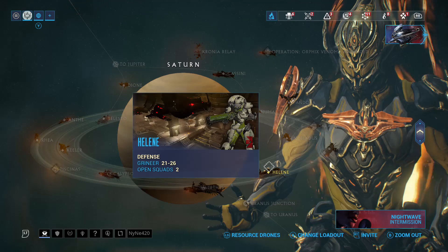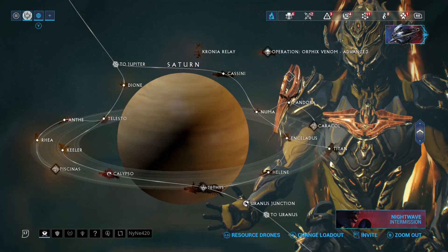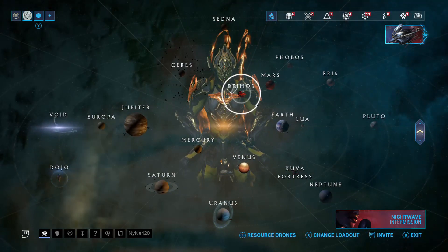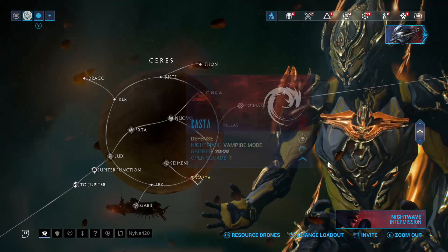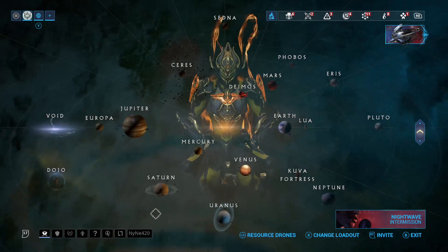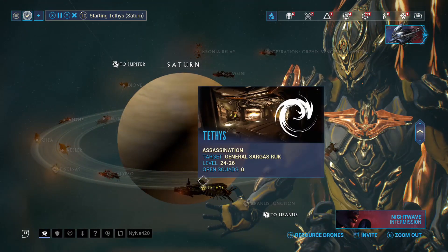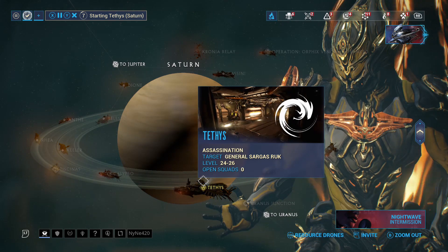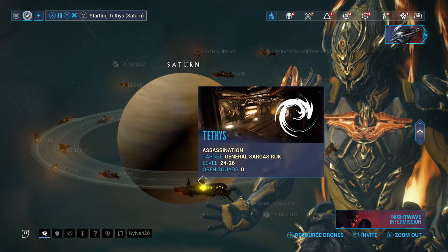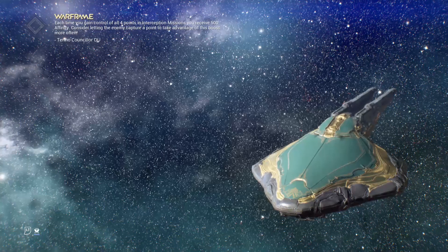Helene and Titan are also good farming spots if you want to stay in for a long amount of time. My favorite farming spot is Gabii on Ceres, as it has an increased drop chance booster for resources. I definitely recommend farming there or Helene, because the defense mission seems to drop it a lot more than Titan survival.